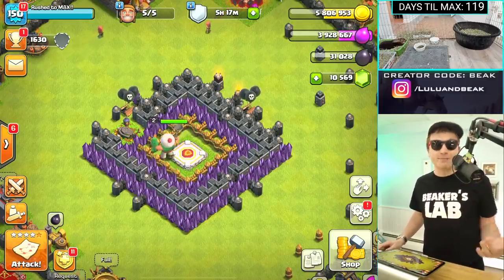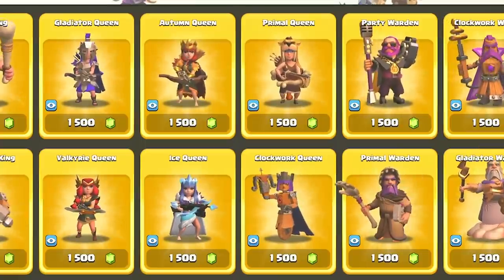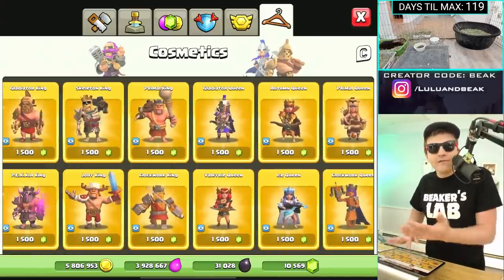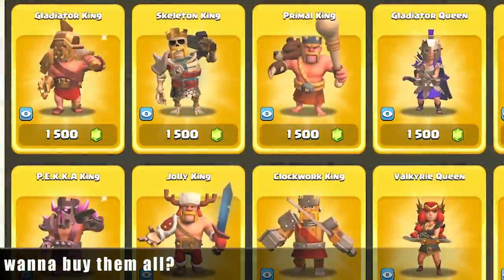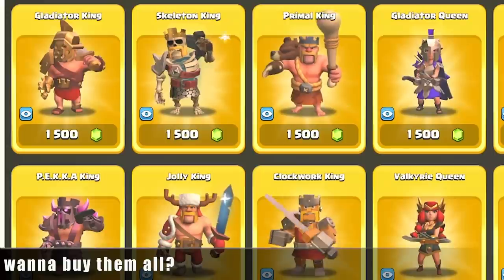You can actually go to the cosmetics section and get any hero skin that you've missed from the Gold Pass — the older ones. My favorite ones are in here. The one and only Rush to Max resumes in three, two, one.